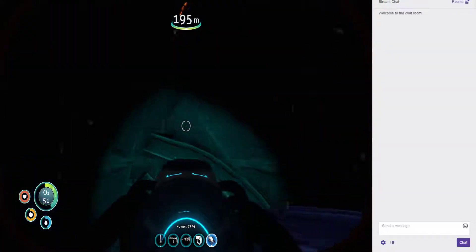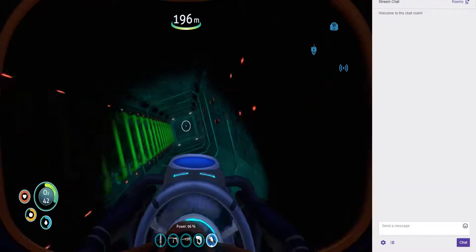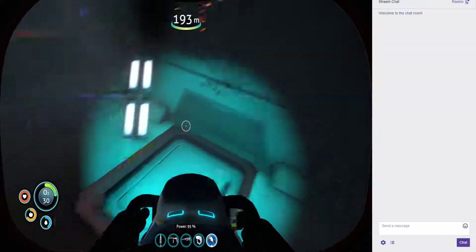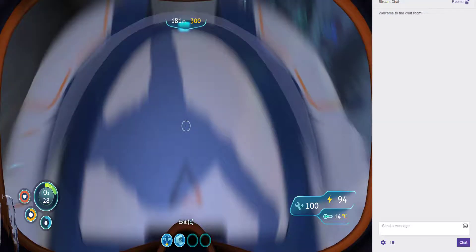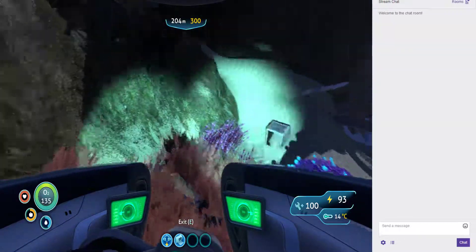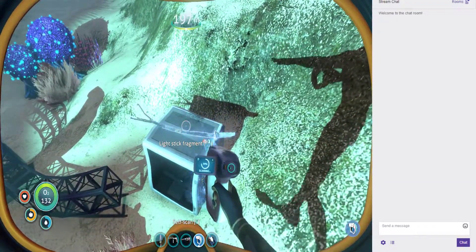All right, I can't snake my way through that, so back out the way we came in I guess - and quickly. There we go - all right, I guess that's this wreck done. Let's do a quick exterior check, make sure there's nothing lying around the outside. Bonk. Oh, a light stick - we need that actually. Don't know why but we need it.